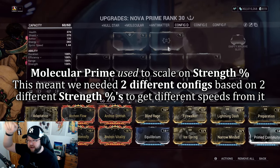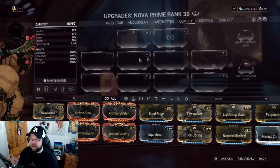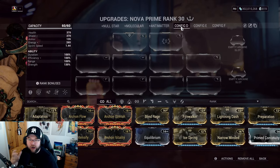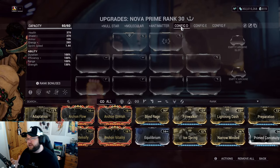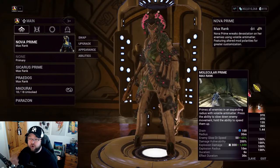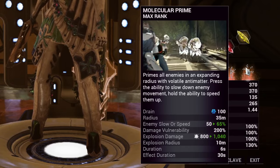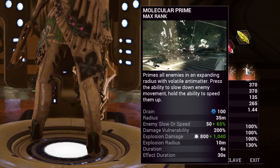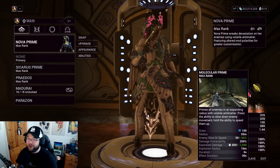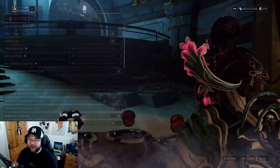What they've done now is let you choose in-mission: tap for one mode, hold for the other. I've actually inverted my controls, so let me show you — if I go to Options under Keyboard and Mouse settings, you can invert hold-tap abilities per Warframe.